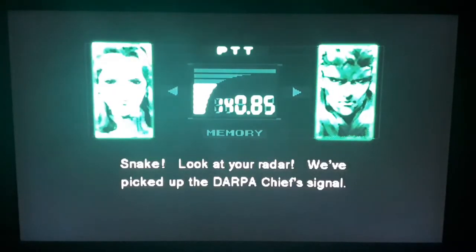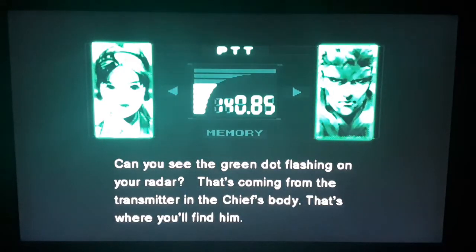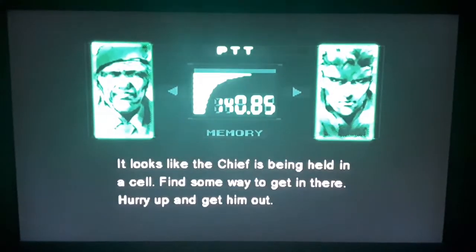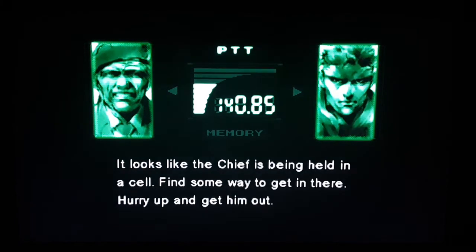Snake, look at your radar. We've picked up the DARPA Chief's signal. Can you see the green dot flashing on your radar? That's coming from the transmitter in the Chief's body. That's where you'll find him. It looks like the Chief is being held in the cell. Find some way to get in there. Hurry up and get him out.